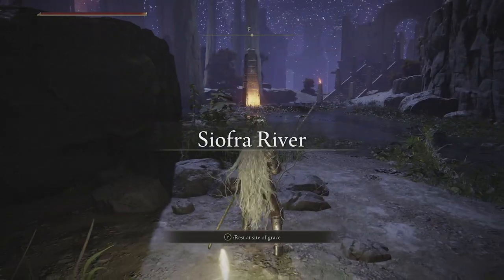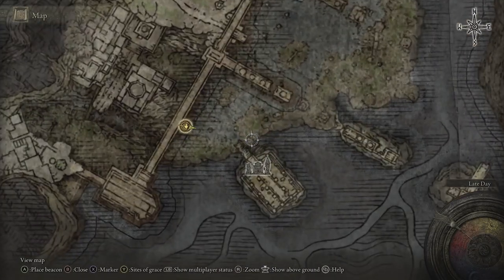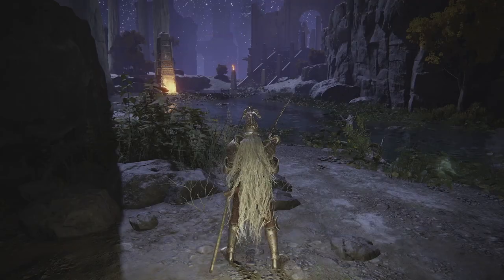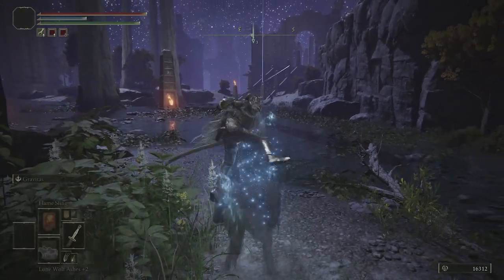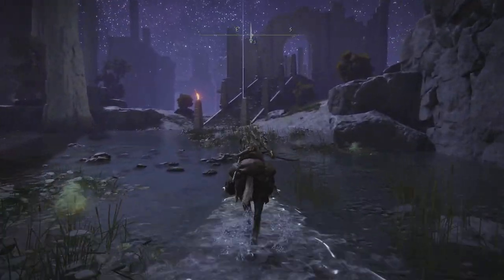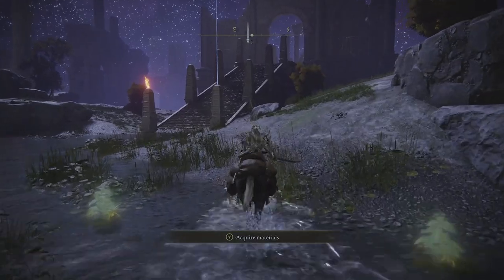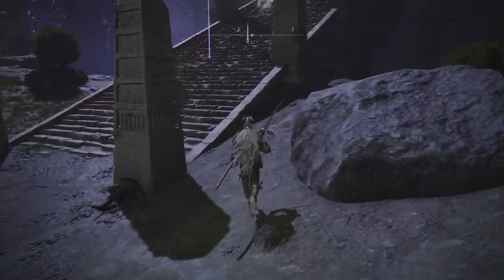All we're going to go to is just this small area here, which isn't far from this site of grace. I don't even need my horse really. What we're going to do is just have a little look under these stairs, as you do, and there should be a little Horn Bow waiting for us. We'll just run around here.